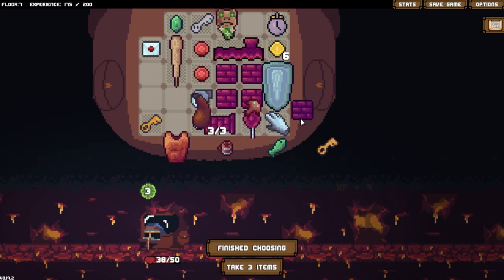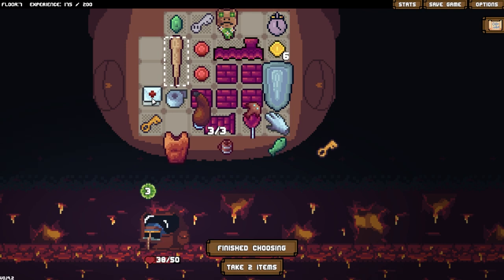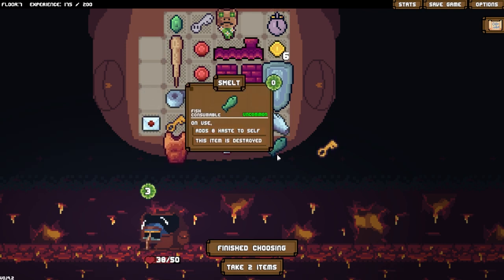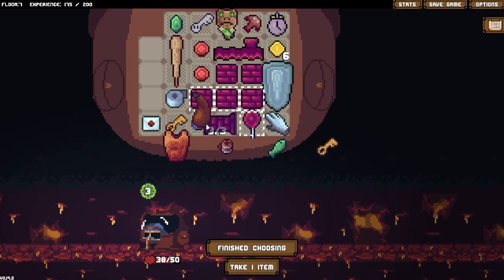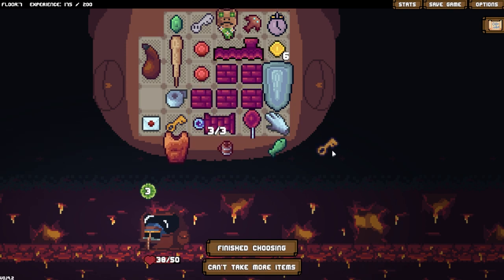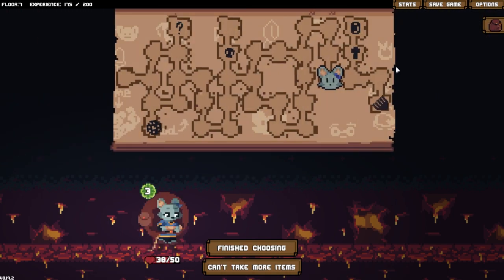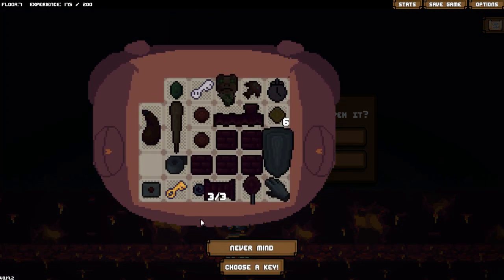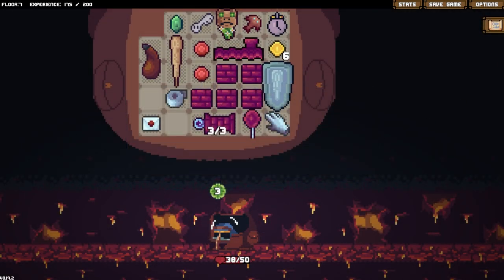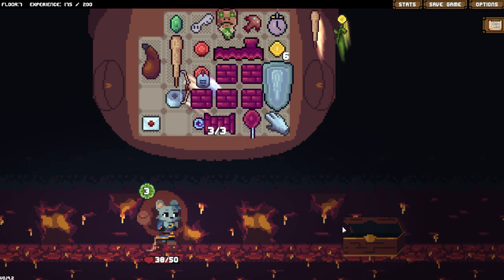Brick! We got a brick. Eight haste to self. Cavefish. I sincerely hope they fix this. We still have the key - can't take any more, this will do. I actually have multiple keys - whoops. It's fine. Maybe.